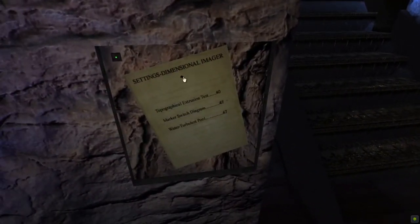The device is called a Dimensional Imager, and there are some pre-configured segments for it. What we've got is the Water Turbulent Pool here, which is number 67. We can also look at a Marker Switch Diagram, which is number 47, or a Topographical Extrusion Test. In order to change the Dimensional Imager, you click on the green button here, which brings up the Control Panel allowing you to adjust the numbers. Pushing this button confirms your selection.